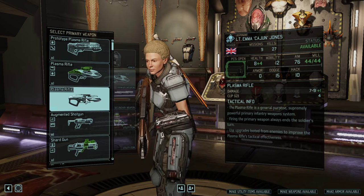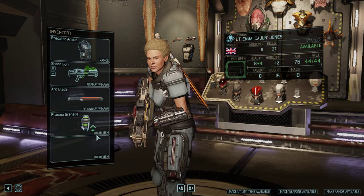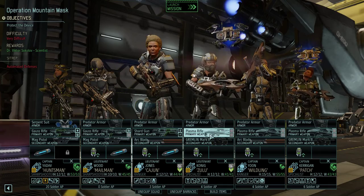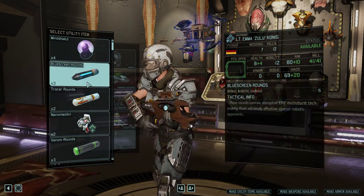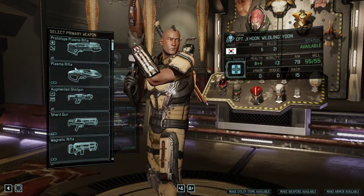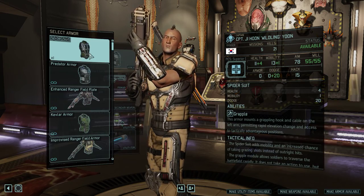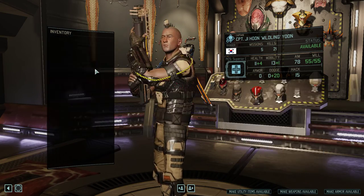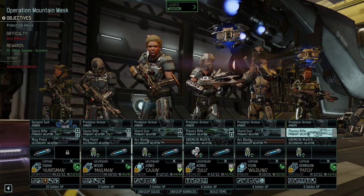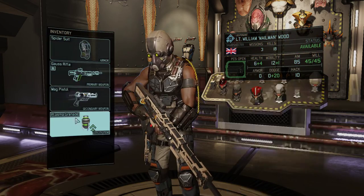Do I want plasma rifles? No — I think I need the point-blank accuracy. Very high accuracy at close range. Oh, I have a spider suit available — although I think that's better for the sharpshooters, which means this person needs to come out of the spider suit.